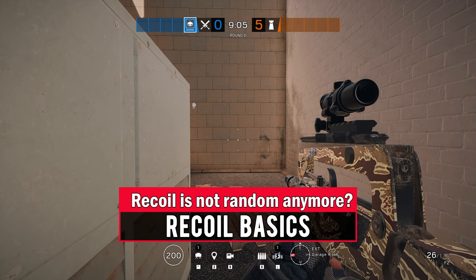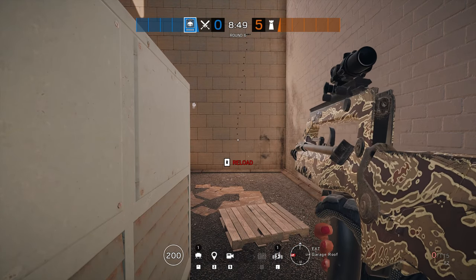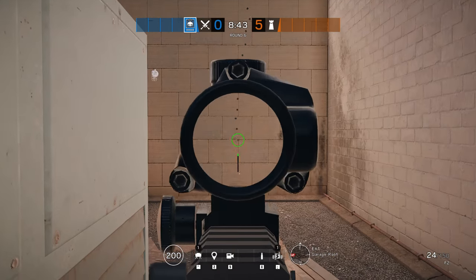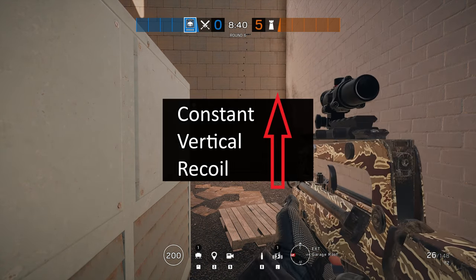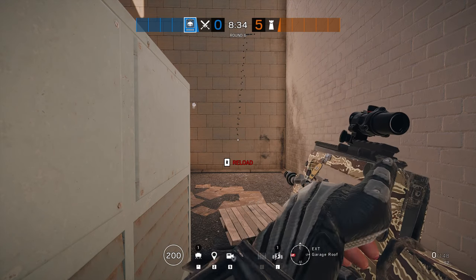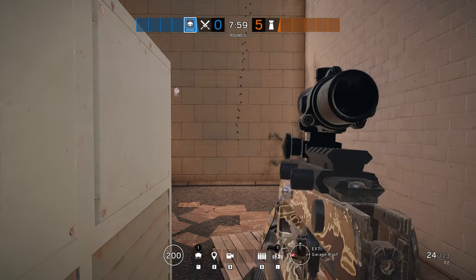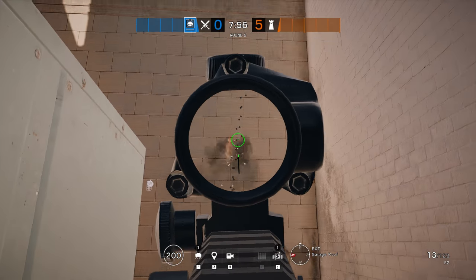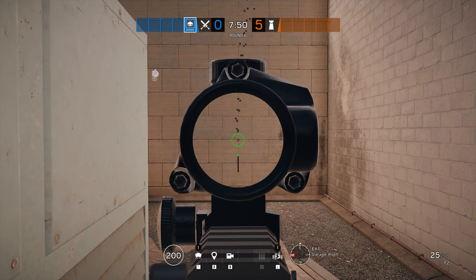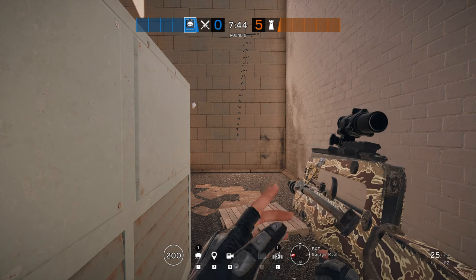As you may already know, recoil in Rainbow Six Siege has always been made up of two components. In a nutshell, each gun in Rainbow Six has a fixed vertical recoil component and a randomising recoil diamond. The strength of the vertical component dictates the muzzle rise that each gun experiences from shot to shot, and the shape of the recoil diamond will make the bullets fall randomly above or below, left or right, with most guns having a bias to one side. That's how it's always been, and for the first two and a half years of the game's life, the recoil was calculated on the fly each time you pulled the trigger.